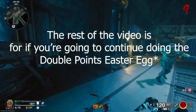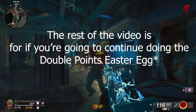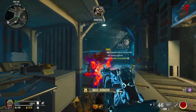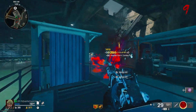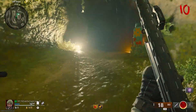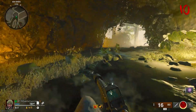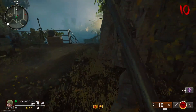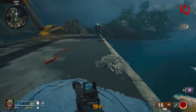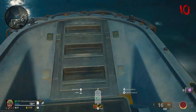If you want to continue this Easter egg, we finished the skeleton step on round eight. Wait three rounds and then go to the south island. Let's kill some zombies — this is round 10. Round 11 is when we need to be at the island, and I'm going over there now so you can see what it looks like when the chest spawns in. This part is only for the double points Easter egg.